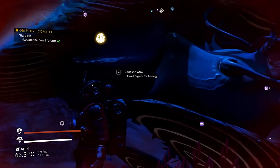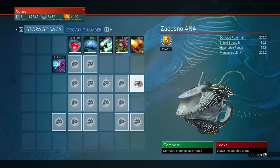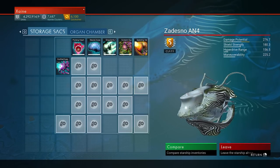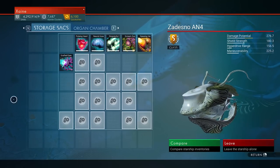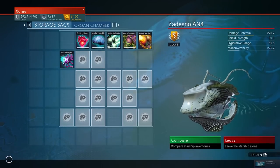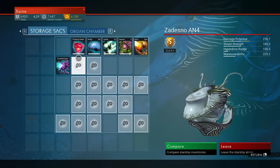Living ships have only one size, though technically they have 3 — but all 3 sizes are the same slot count in the main and tech. Whether larger ships will be added in the future seems likely, but for the moment all living ships will be spawned with 22 slots in the main inventory and 21 in the tech. There is no range for these ships like there is for all others, so trying re-rolls for slots won't get you anywhere.